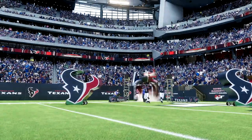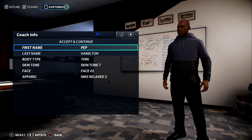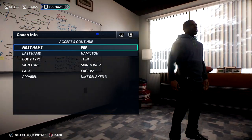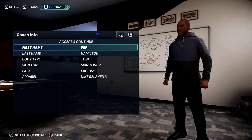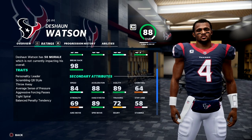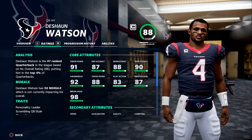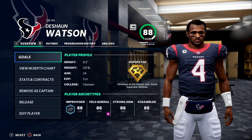Here on next-gen Madden 21. We've been ready for this series — we contemplated a couple of teams and it really came down to the Carolina Panthers and the Texans. We decided to go with the Texans because the Panthers are being done already by my boy Big C. Go check out his channel. The Houston Texans have two big draws: Deshaun Watson and JJ Watt. That's literally it.